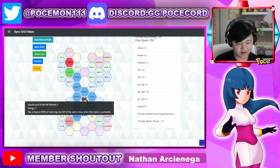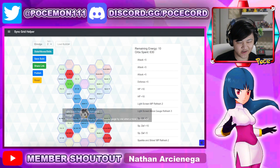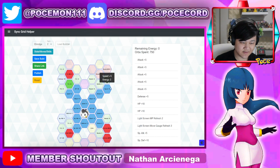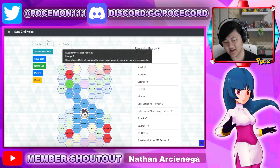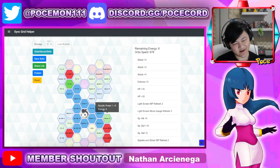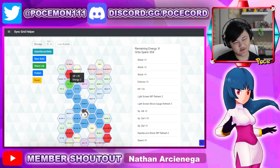You can pick up the MPR over here, and the light screen MPR stuff — move gauge refresh if you want. I'm mainly picking them up because there's nothing else. If you don't want to get paralyzed, obviously if you're not fighting anyone that could paralyze you, there's no point in that. Some speed nodes maybe if you want. I wouldn't really care about the nuzzle thing because unless you're fighting like three waves and you're really just using nuzzle once. Still probably wouldn't pick it up because it's not really worth going all the way up there.